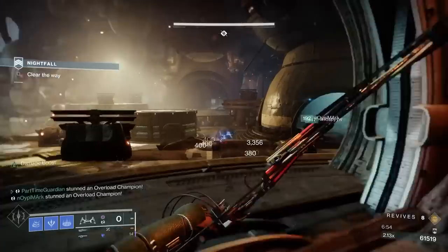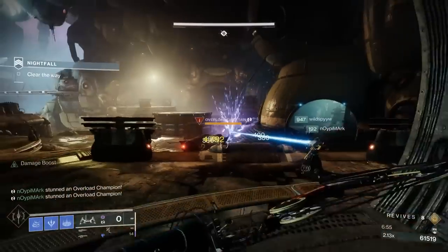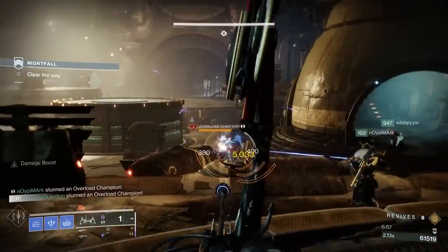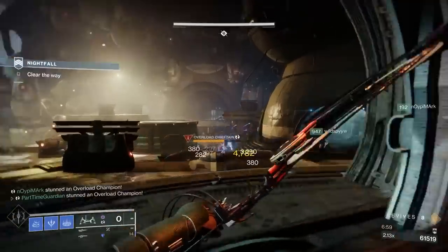Finally, you have Overload Champions, which are the most annoying champions in the game. To stun them, they'll be stunned for a period of time and you can start taking them out. But if you stun them and then don't shoot them or stun them again, they immediately start regenerating health.